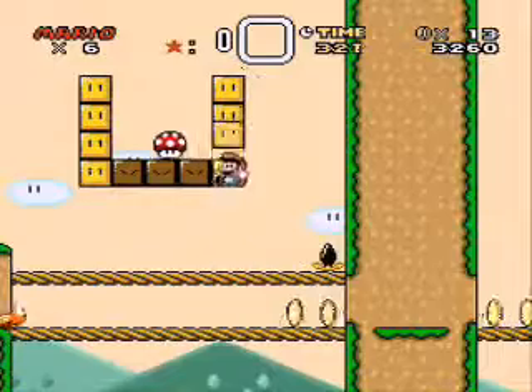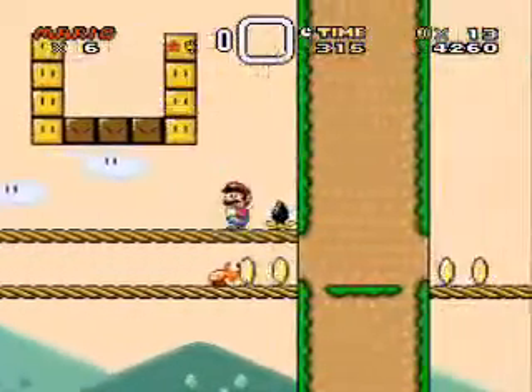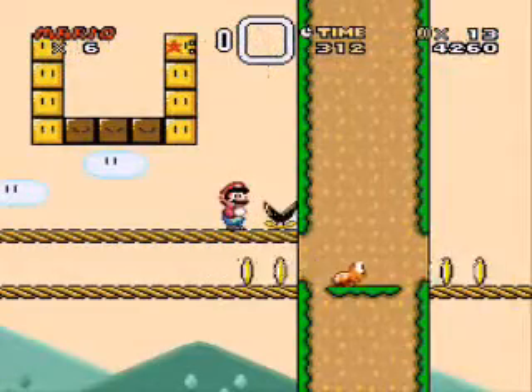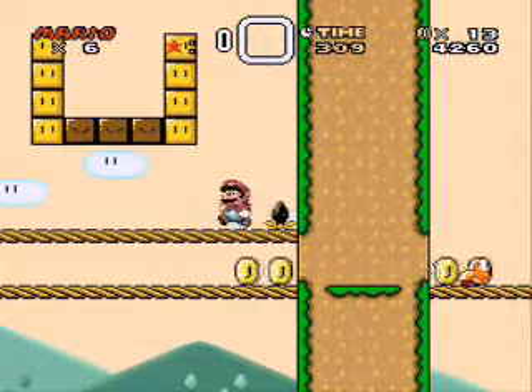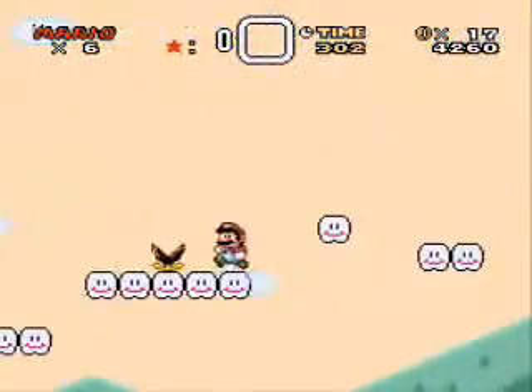And now here, I forgot that you can't just kick the shell-less Koopas when they're walking like that, so I just let it walk. So now it's run, and we'll go up there, fine and stuff, yeah.